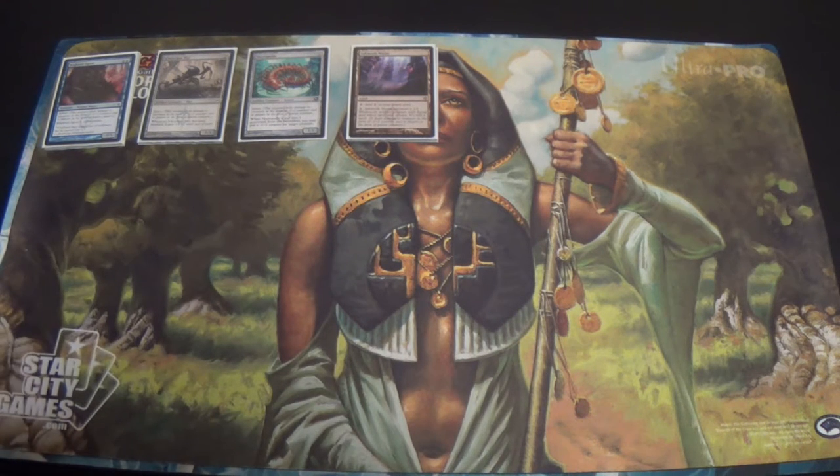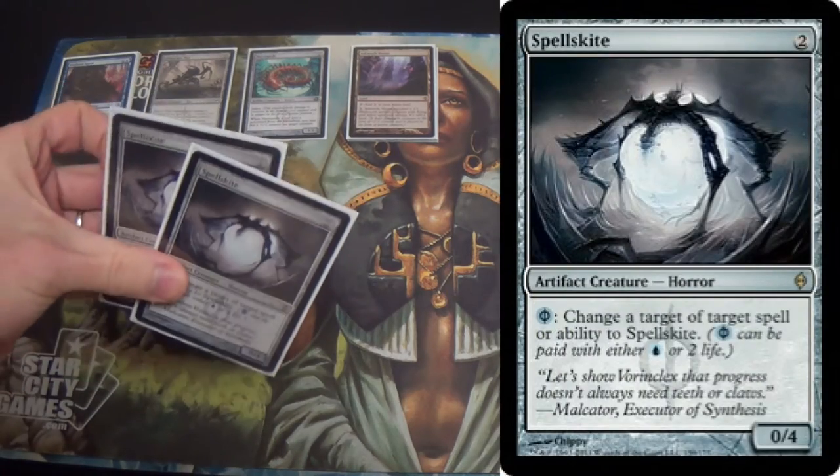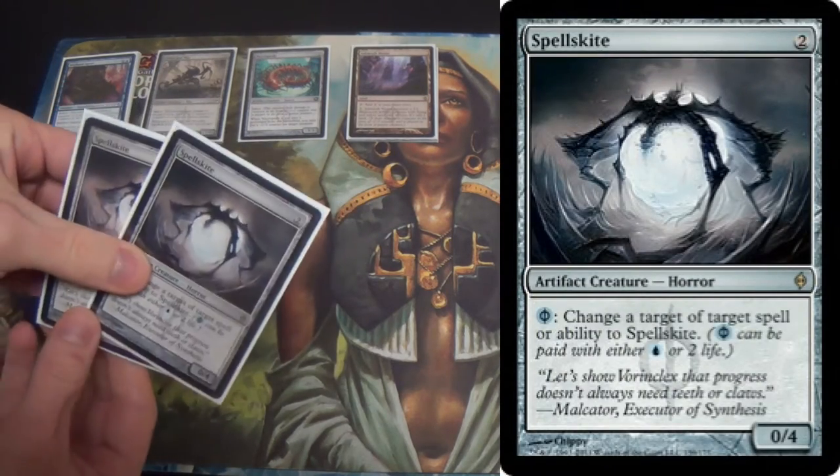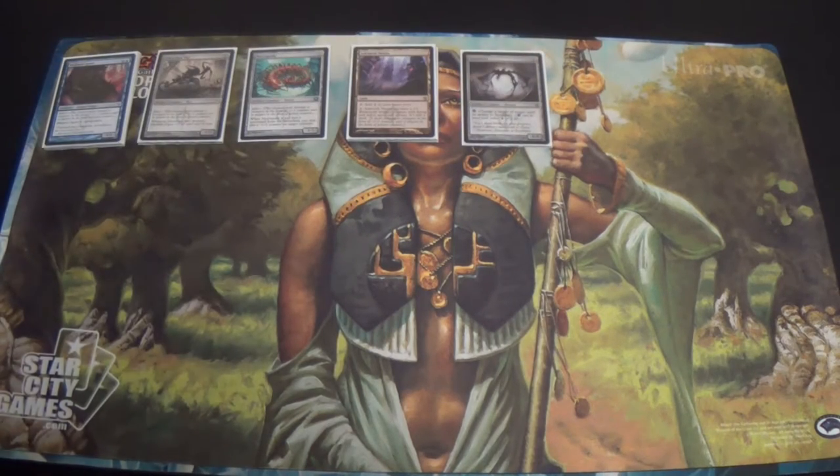One issue though is that you can't equip on your opponent's turn. So unfortunately, it trying to block a flier means that it's going to be a 1/1. Next, we have a couple of Spellskites. Because we're running Infect, we want to be able to protect what we're doing — makes enough sense, I'm sure.